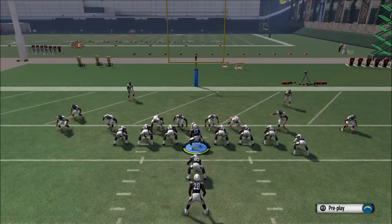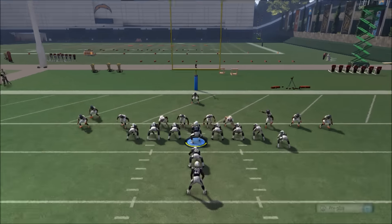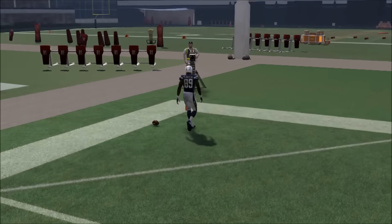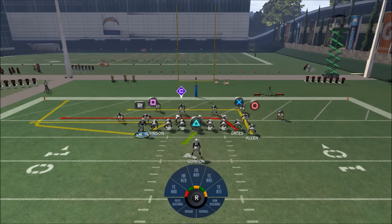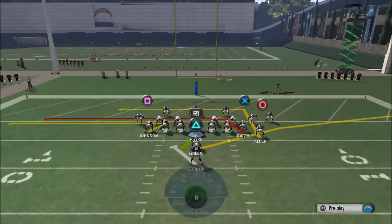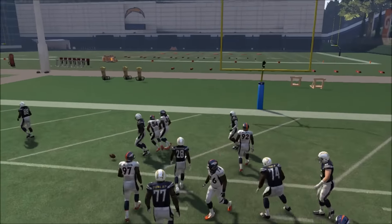I'm making the same adjustments as before, but the key difference is I take tight end number two, Johnson, and put him on a whip route instead, because it gives me another quick, fast, easy read to attack my opponent. I'm still looking to the flat first with the automatic wheel route, then Johnson, then Gates over the middle. In this example the flat is wide open — a nice pass by Phillips and Rivers gets it inside the end zone. Most opponents know they need to defend the whole end zone, so the whip route acts as a double move and should give me an easy touchdown.